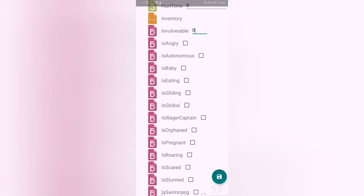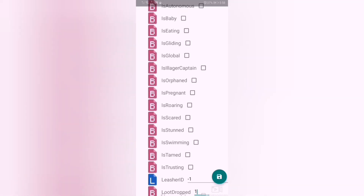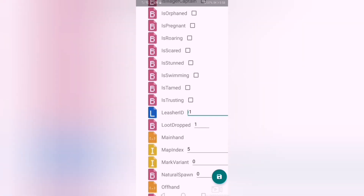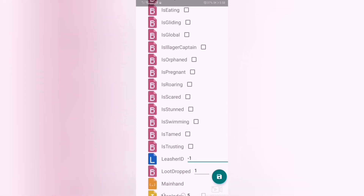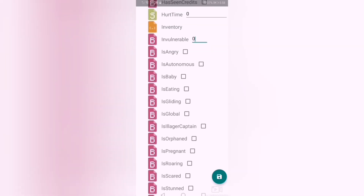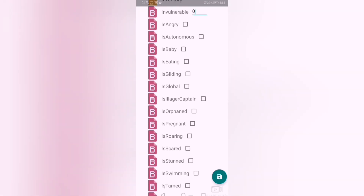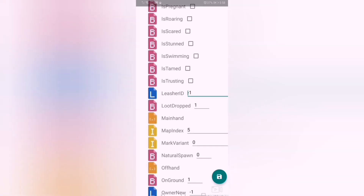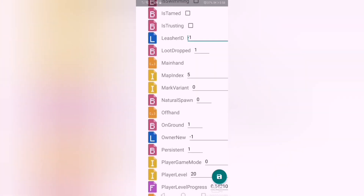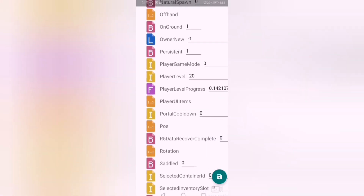Properties like is-angry, is-autonomous, is-eating, is-gliding, and is-global — all of these are not related to your character. They relate to animals and mobs. For example, angry, autonomous, baby, eating — most of these are for wolves. Most of them are for loots dropped: if you drop loots right now and exit the game. Main hand — these are for your hands.